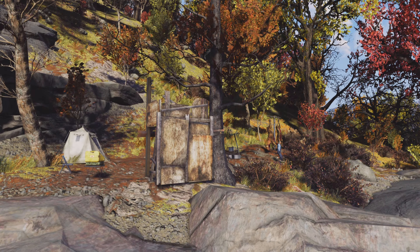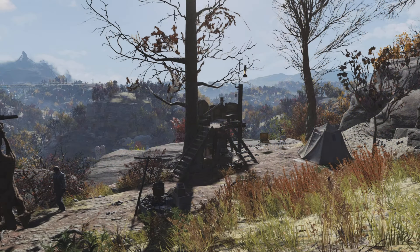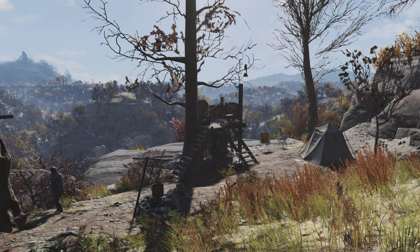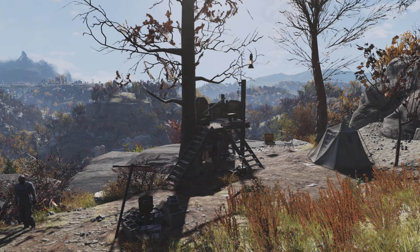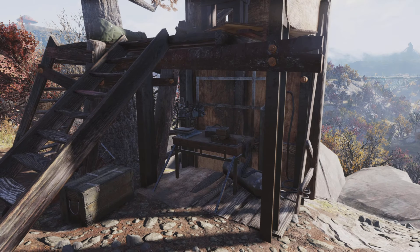Anyway, back to the camp location. Other than this little viewing tower, we've got ourselves a tent, which is nice I guess — simply lovely. We've got ourselves a couple of workbenches and crafting stations, whatever you want to call them. We've got a cooking pot here, that's absolutely great. And underneath the watchtower itself, we've got ourselves a weapons workbench. Simply fantastic.